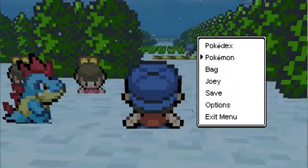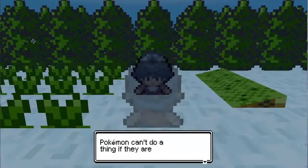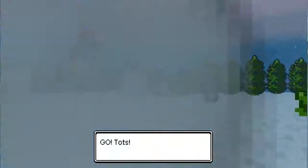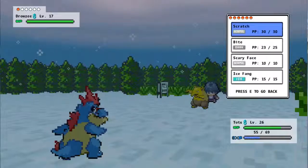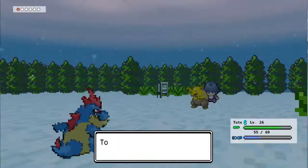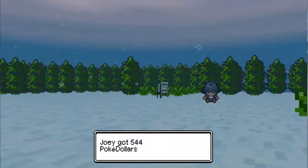Getting back to the update — the other major update is that obviously all these trainers were added on the next couple of routes, and even Olivine City has been added. Now, unlike Ecruteak City, Olivine City isn't finished yet. From what I was reading in the updates page, it doesn't sound like any of the buildings are enterable yet, certainly not the gym and the lighthouse. Although I believe they are still present — you just can't progress in the story there yet.